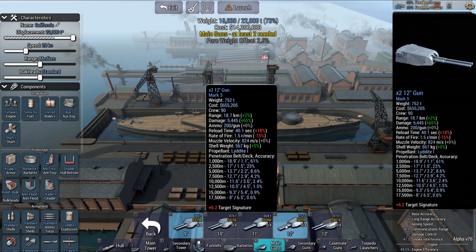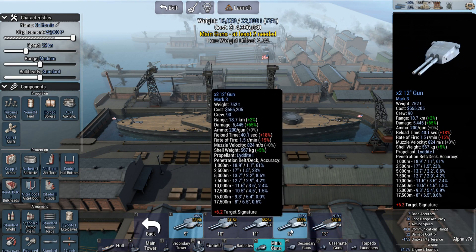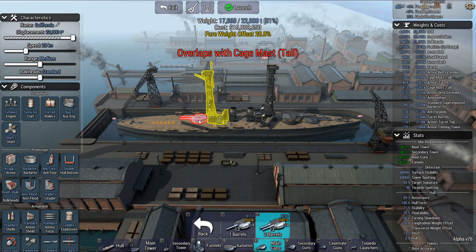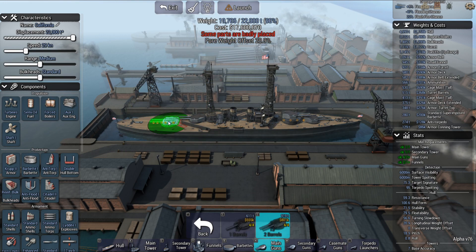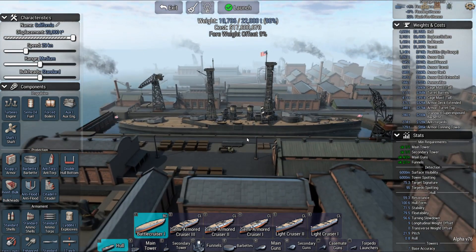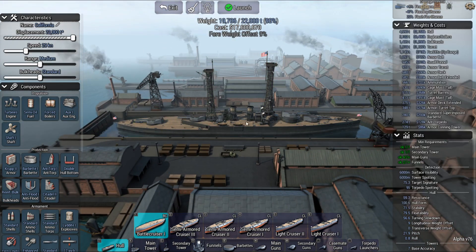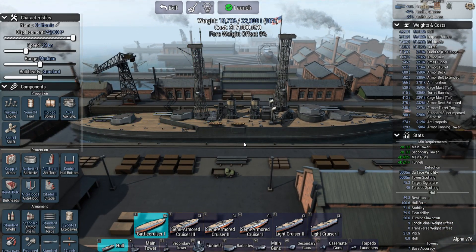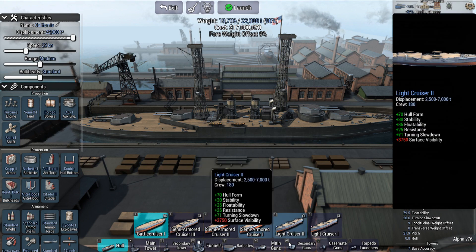Main guns — generally 12-inch guns. I might push it up to 13. Right there. Do I push it way out there for the fore weight? Yes, I do. Give it kind of an almost-Kongo type look right there. I couldn't bring that any further back. Secondary guns.